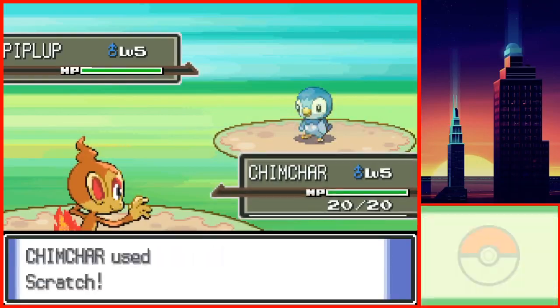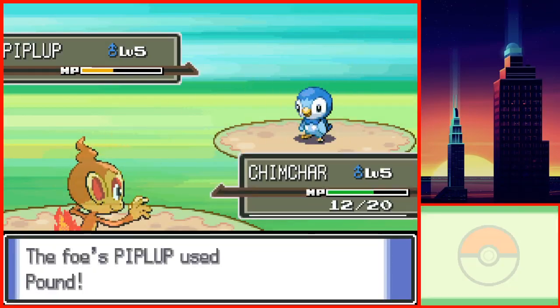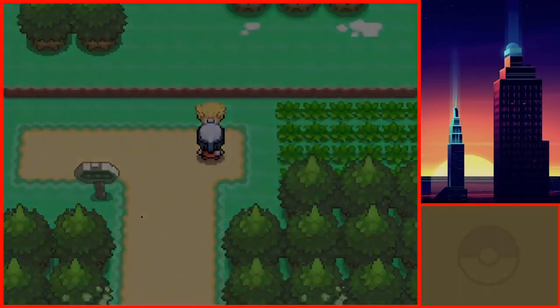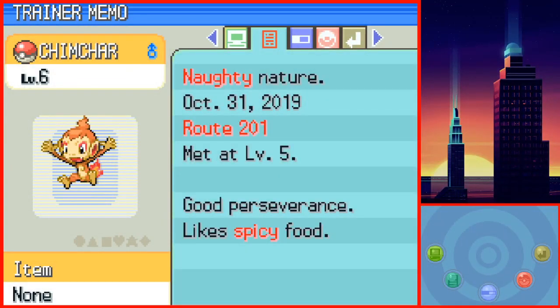Without further ado, let's begin the game. I decided to play as the girl and named myself Legs and my rival Arms. I kept resetting the game until I got a nature I was satisfied with, since Chimchar was going to be used for the whole game. After 5 minutes of resets, which was a surprisingly short amount of time, I got a Chimchar with a Naughty nature, which increases its Attack stat and decreases Special Defense. I was now ready to begin the challenge.